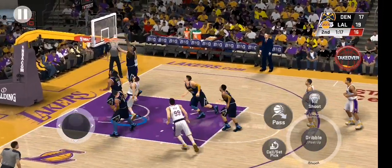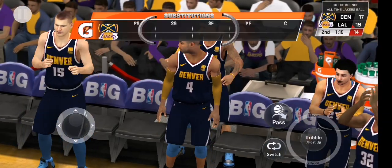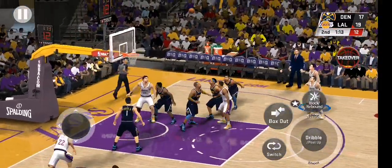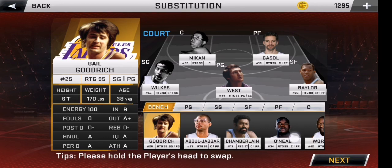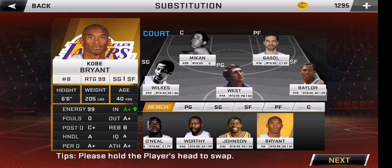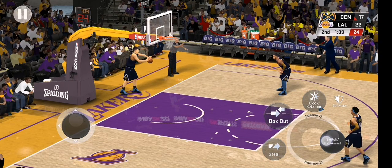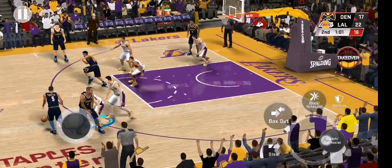A little over two and a half minutes into the second quarter. West blocked, and that's out of bounds — the Lakers will retain possession. The Nuggets making a change. Mikan buries it from three-point range. What an advantage he brings to this offense — being able to drain the three-ball can really spread and extend the defense.